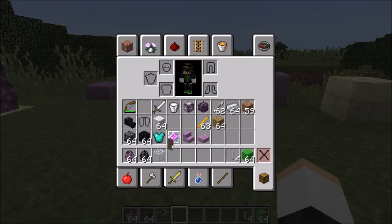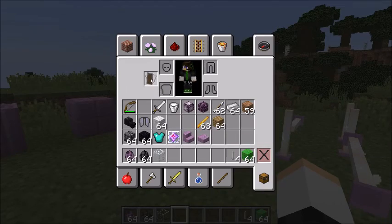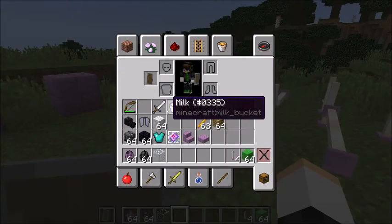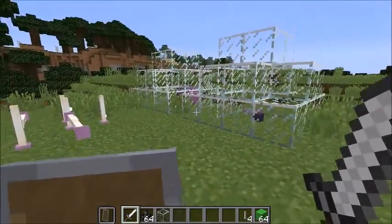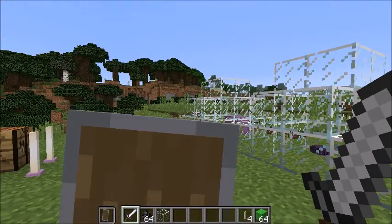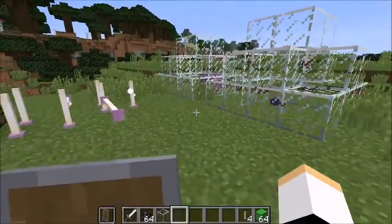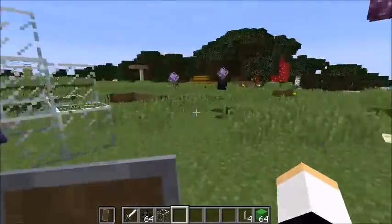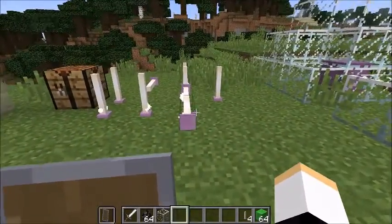First we're looking at the shield. This is the shield — this is what your inventory looks like. You're going to place it over here and there you have it. You can have a sword in your hand and use your left mouse for the sword and right click for the shield. Shields can come in real handy because they absorb some damage.